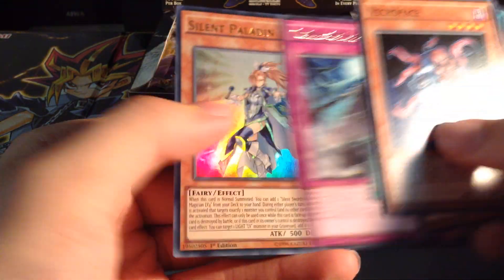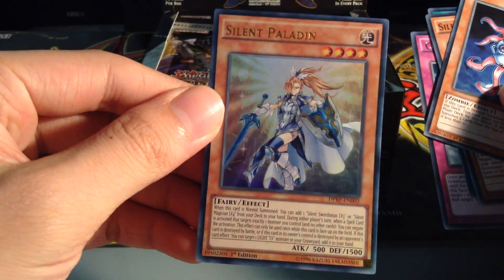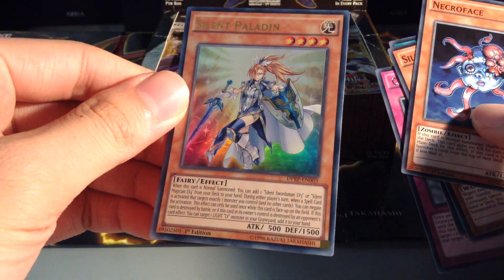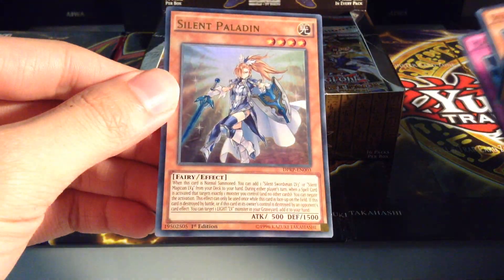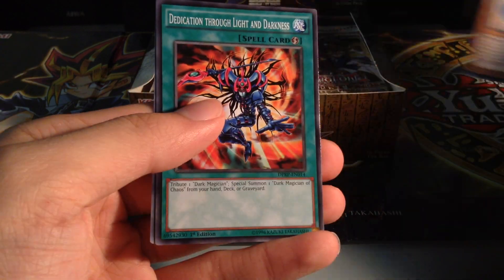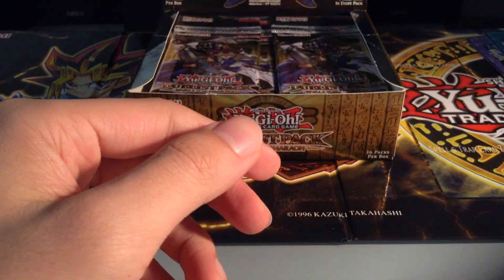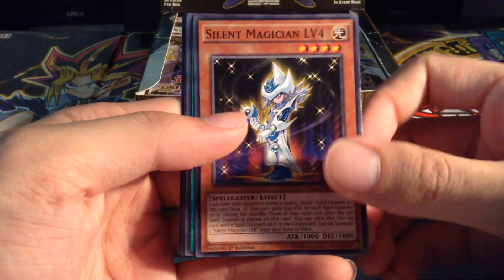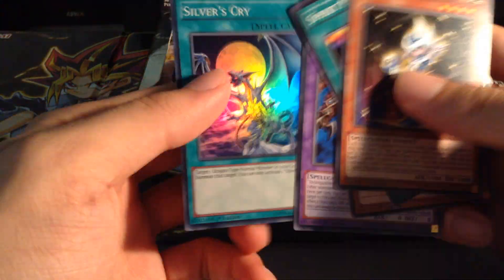Necroface, same stuff, Castle of Dragon Souls, and a Silent Paladin - so this is one of the Ultras, and I don't believe this was announced, so this is actually really cool to see. I'll have to look at this later, but you can pause the video for the card effect. I believe there's a Swordsman and Magician in here as well of the non-level versions. Level 5, L, another Shining Dragon, that's cool. Dragon's Mirror again - that's awesome. Silver's Cry - this really came out as a common. A lot of these reprints are really crappy.